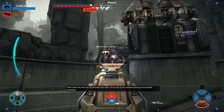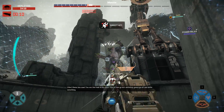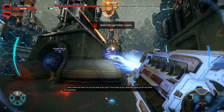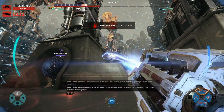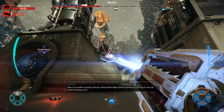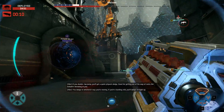Dome him now! You see that look in his eyes? If you let him go, he's definitely gonna go off and defile something. If you double tap jump, you'll get a quick jetpack dodge — good for getting out of the way of rocks the Goliath's throwing at you. If you dodge, be careful where you're moving. If you're standing still, you'll dodge straight up.